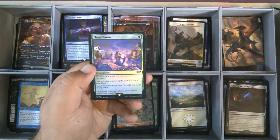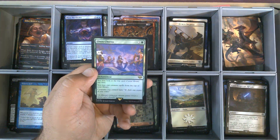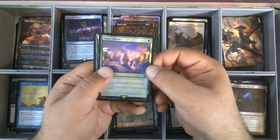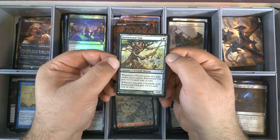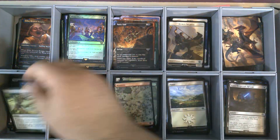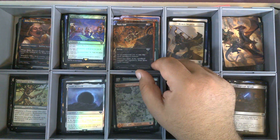We have Press the Enemy, 65 — it's only our third Press the Enemy. And then we have a Foil Elven Chorus. Nice triple rare pack. That is our fourth Elven Chorus. And we have Battle Wand Oak from Lorwyn, off of the list. Nice quad pull there.